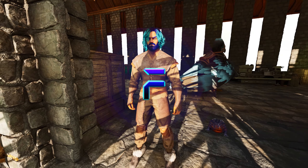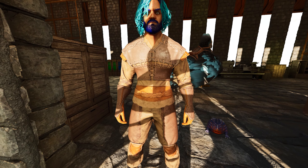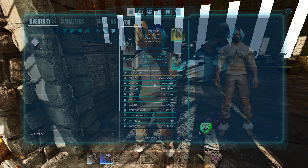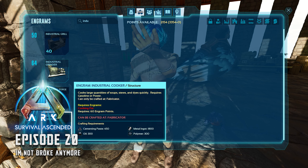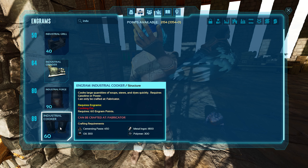Now that we got our kibble area all set up and ready to go, we're going to need some things to make some kibble. We do need an industrial cooker and it requires a lot of stuff: 450 cementing paste, 300 oil, 1800 metal ingots, and 300 polymer.